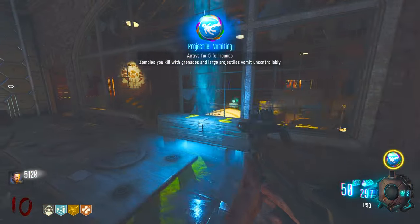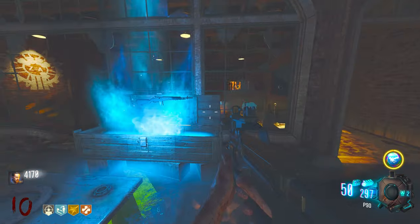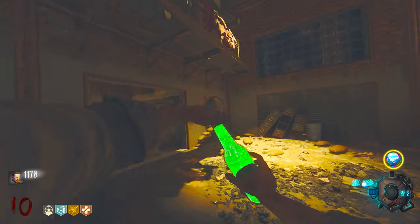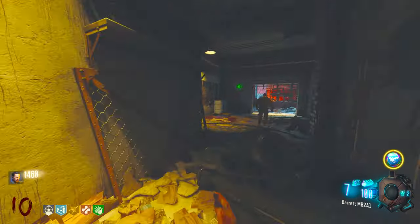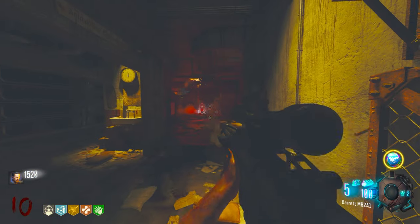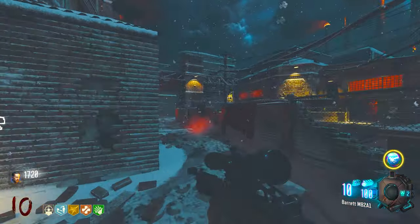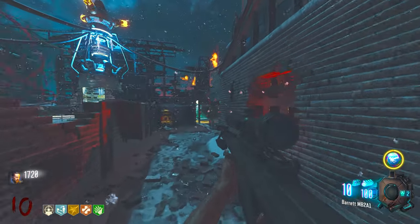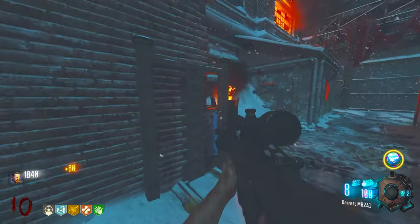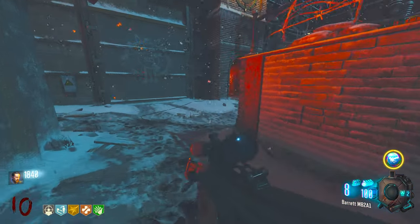Zombies you kill with grenades and large projectiles vomit uncontrollably. Oh yeah, this is definitely a monkey bombs type of round. Please tell me I can get this perk — and I can, this is great. This gun sounds like Thor's hammer hitting you straight on the forehead — honestly it sounds kind of scary. If I heard this gun being fired from far away, I would need to change my pants probably about 14 times. Let's do some quick scoping — oorah!